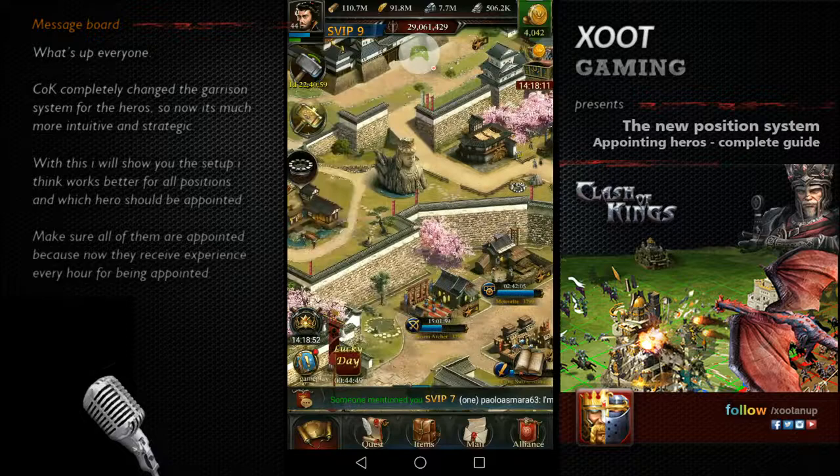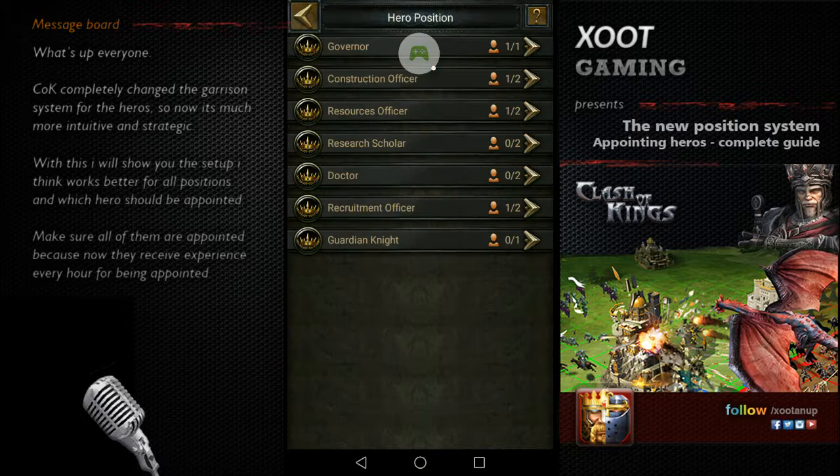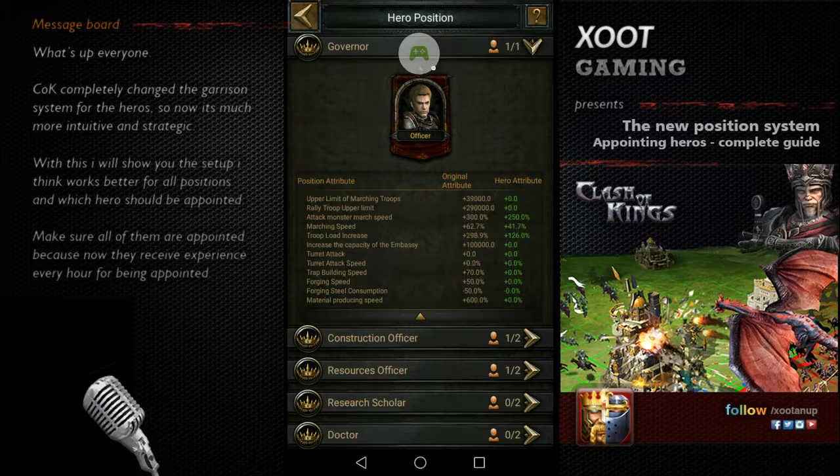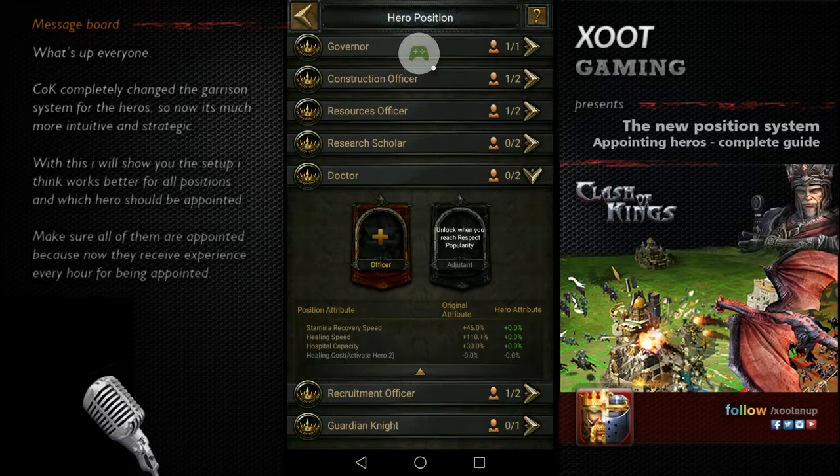Today I'm here to talk about the new position system and the possibility you have to appoint heroes in several tasks to buff various aspects of your game. As you can see in this panel, we have several tasks and for each task you can assign heroes to increase the buffs — specifically about the stats on your castle.